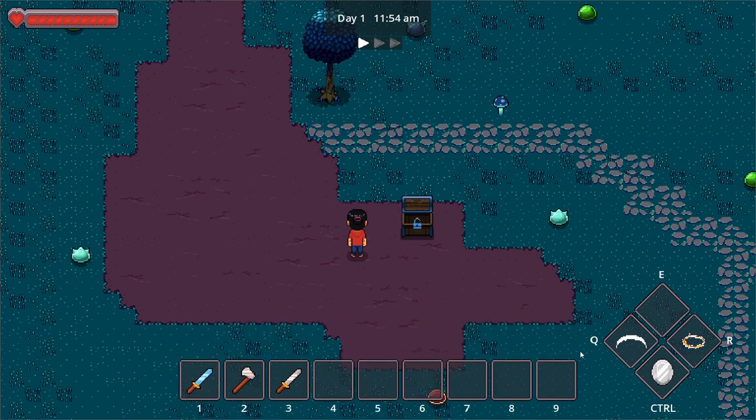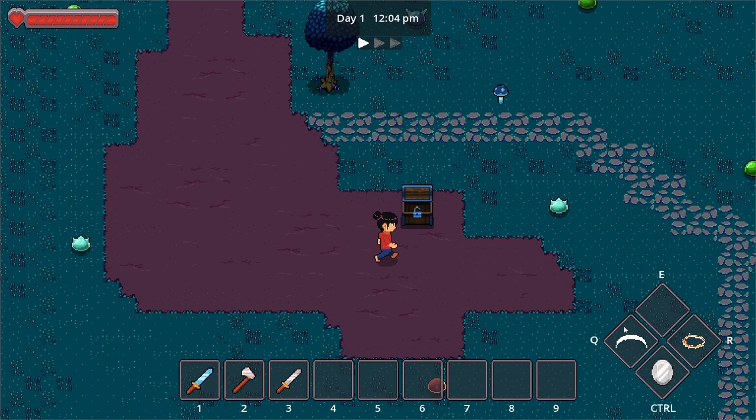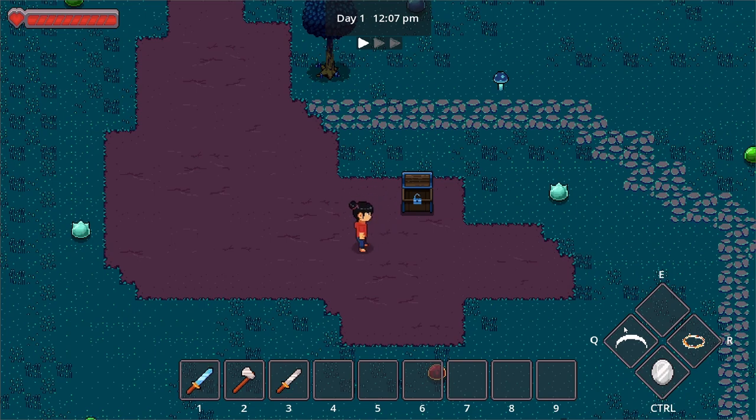We also made the hotkeys for the magic a little bit closer to our movement keys. Our movement keys default to WASD. So we actually moved the activation of magic closer to it — Q will be our first tier magic, R will be our second tier magic, and E will be our ultimate magic. I'm still thinking about what kind of ultimate magic to create, so we'll do that in the coming weeks. And that's how the magic is done.